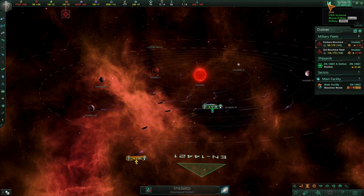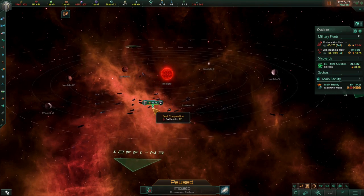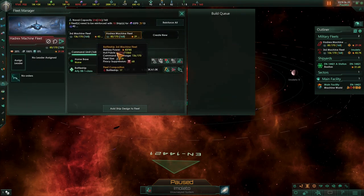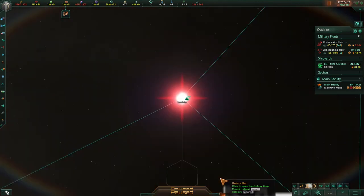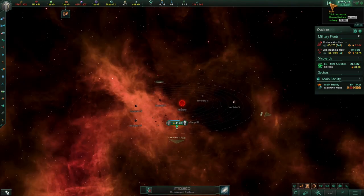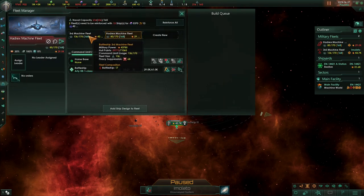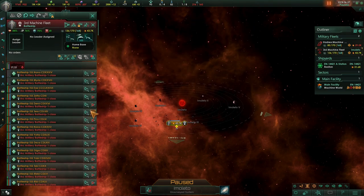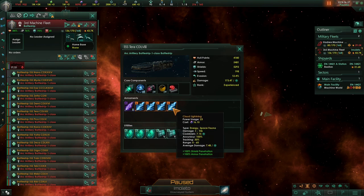You can see the last few battleships dropping — there goes the last one. That was a complete victory. We lost four arc emitter battleships, and the entire enemy fleet was obliterated — about 10 out of 21 battleships retreated. This shows how effective the arc emitter battleship is. Don't neglect cloud lightning either; if you get the opportunity to use it, it's very effective against the Unbidden and Contingency.